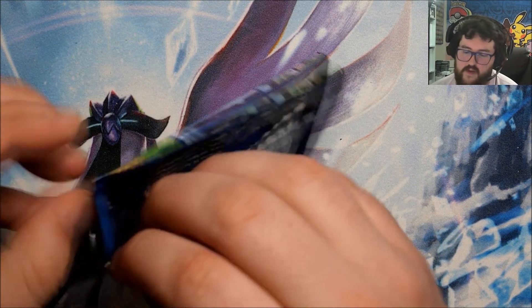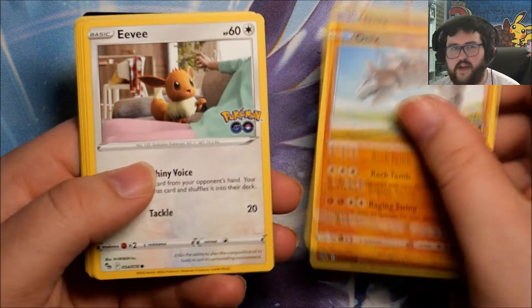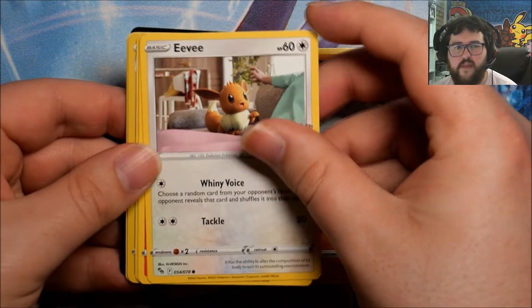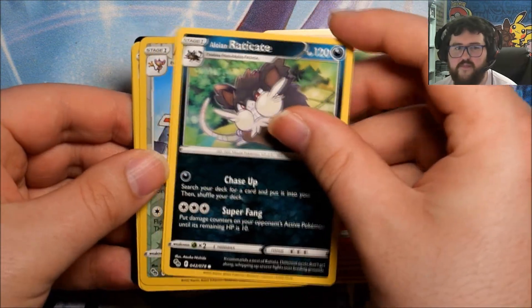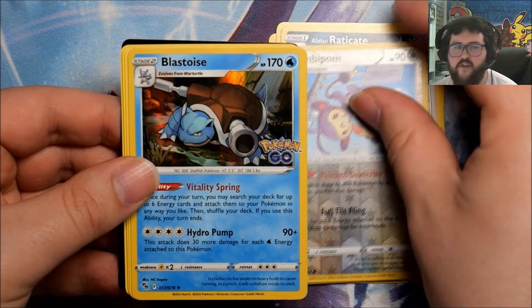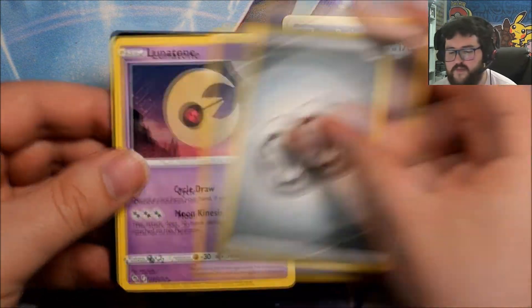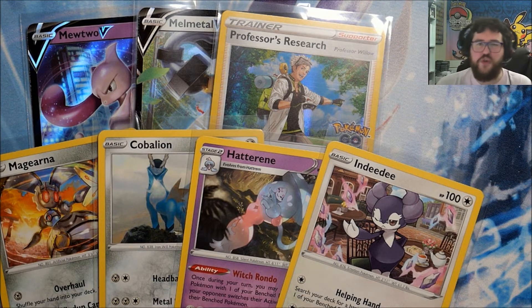And then the second pack... We've got an Onix, Eevee, Nummel, an Alolan Raticate, Tranquill, Reverse Ambipom, Foil Blastoise, Lunatone, Chansey, and Ivysaur. So the packs aren't too amazing, but we of course did get some very, very cool stuff from the deck itself.